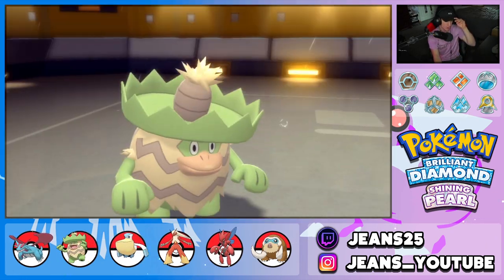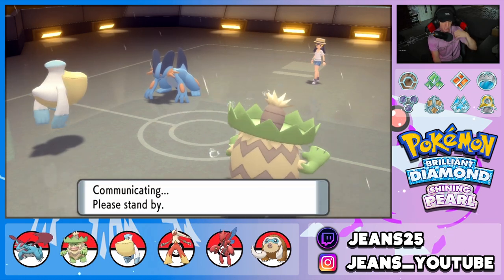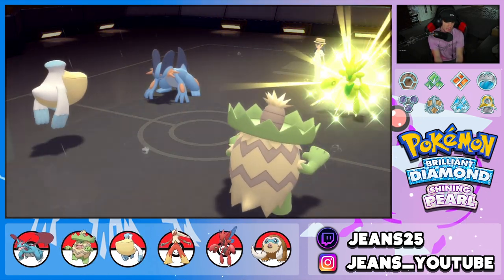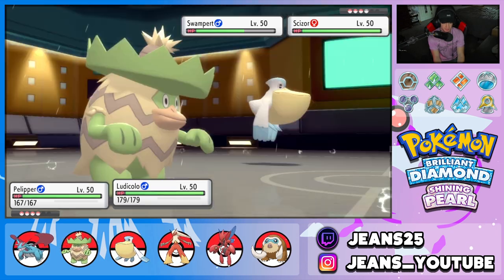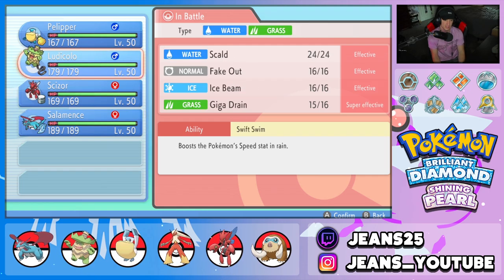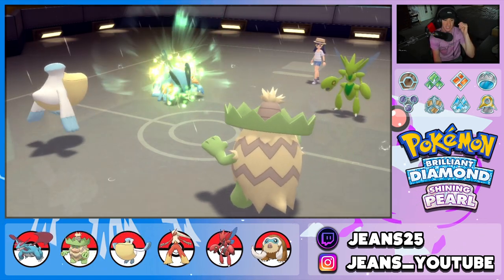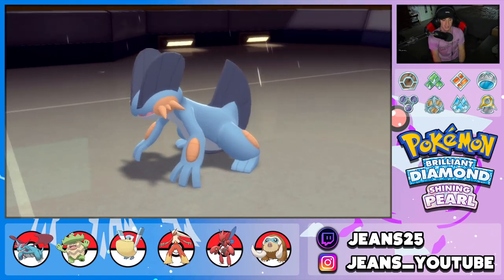Hurricane from Pelipper, hoping for confusion — no confusion. This thing's going for Yawn on me, so I have options. I can hard swap, but it really depends who they bring out. They bring out Scizor, so I'm going to want Salamence for that. I could go into my own Scizor, but I kind of want to stay in and take the sleep while taking out Swampert at the same time. Yep, staying in — Swampert, get out of my game.